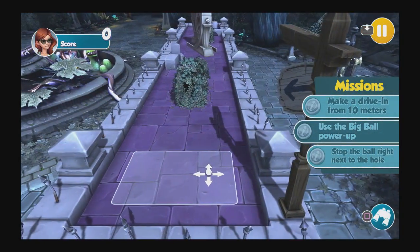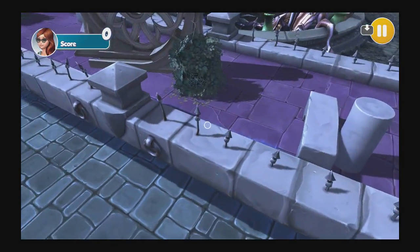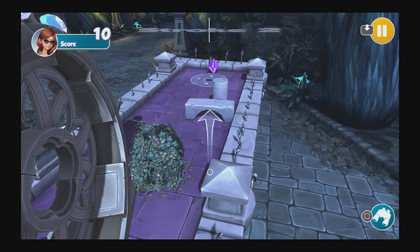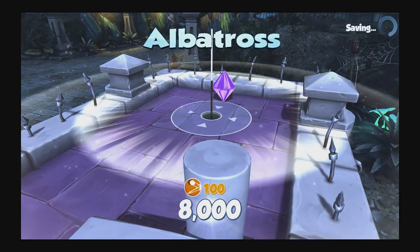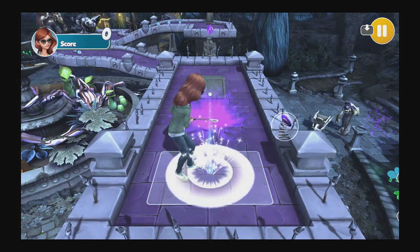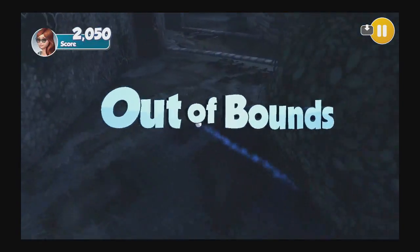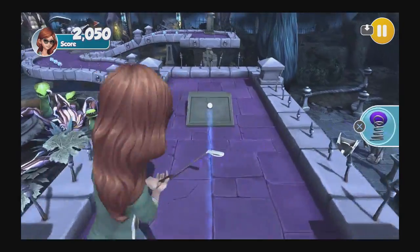I also wish there wasn't so much that was locked behind the in-game money system. When you're leveling up your character, you earn tickets for individual styles of clothing — so you'll earn tickets for glasses, tickets for shoes — and you can only spend those tickets and money on those particular types of accessories. It took me a while to finally get stuff like clothing and hair, but that may have just been luck of the draw as you unlock card packs for completing the courses, and thus you get random loot because of it.